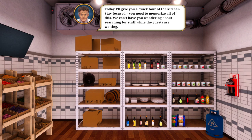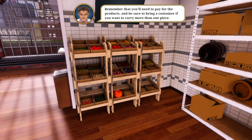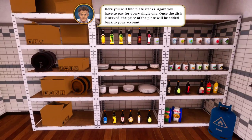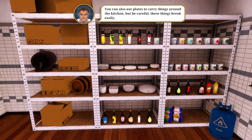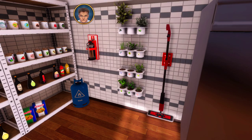Today I'll give you a quick tour of the kitchen. Stay focused, you need to memorize all of these - we can't have you wandering around searching for stuff. Go to the market - there's so much stuff, oh my god. And be sure to bring a container if you want to carry more than one piece. Are those kegs? Beer kegs? The price of the plate will be added back to your account. You can also use plates to carry things around the kitchen, but be careful, these things break easily.